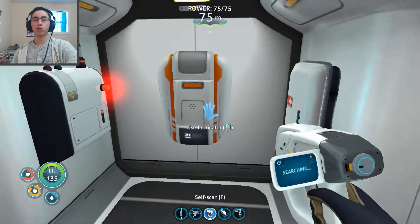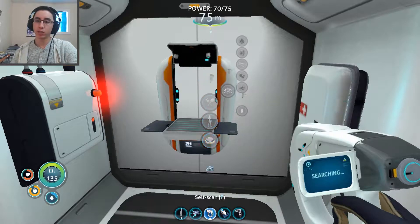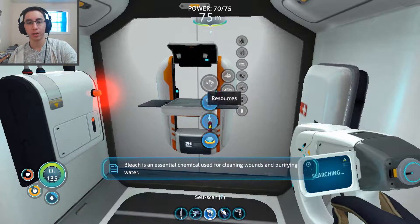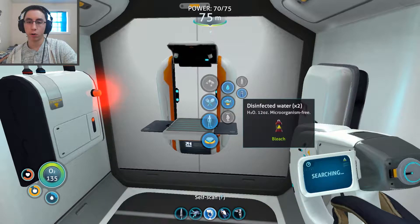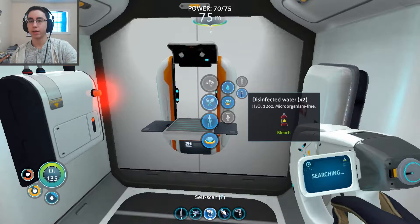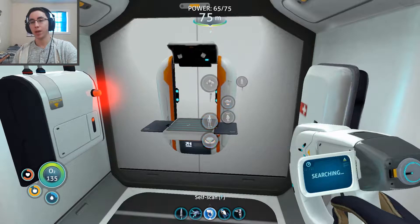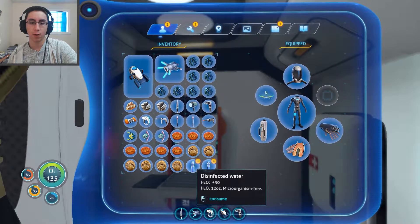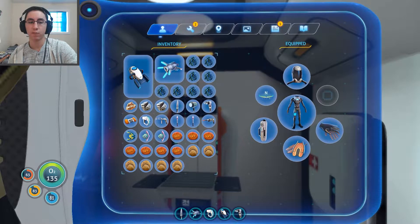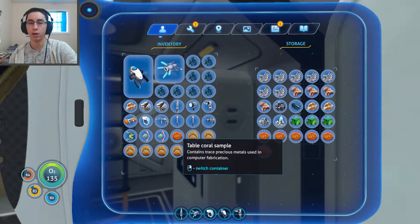I just want to say that in my search for replenishing nutrients, I've switched over to making bleach using coral tube samples and salt — it is an essential chemical used for cleaning wounds. And I can make disinfected water, which has more water than filtered water. It's easier to make because it just requires some salt and some coral tubes, and it makes two of them. So this is going to be a much better source of liquids. 30 per drink, and it's microorganism free. I've also restocked on some table corals.